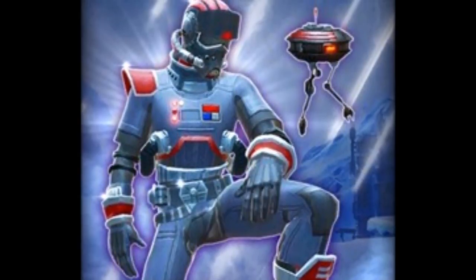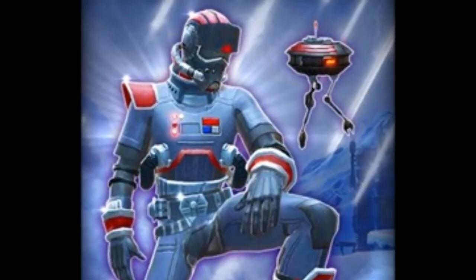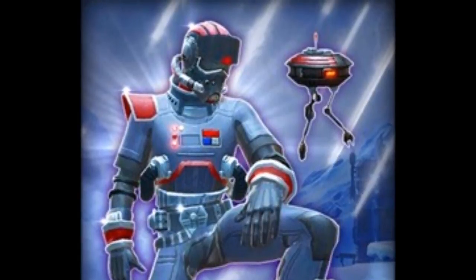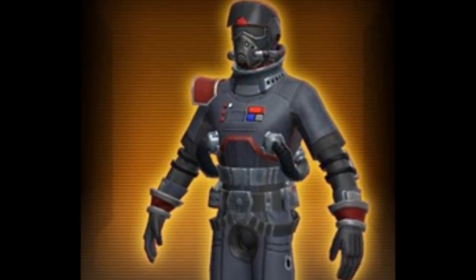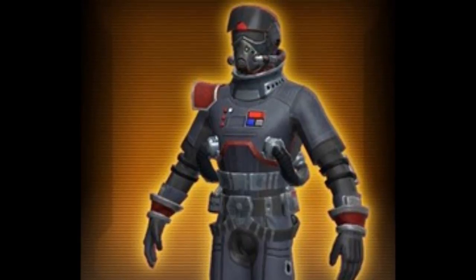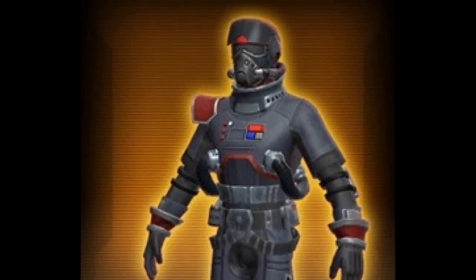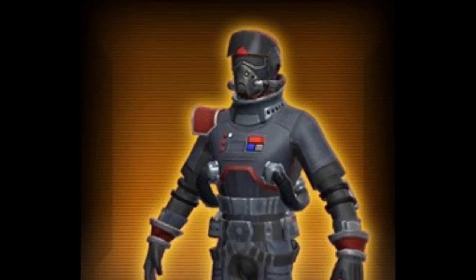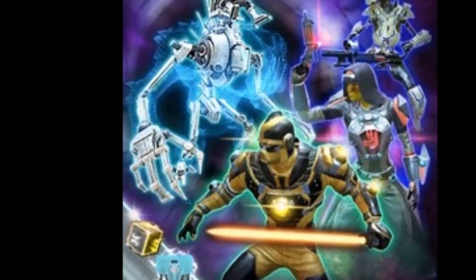We're also getting the Special Forces armor set, which is a Battlefront 2 tie-in since that game releases in about a month. I was hoping for something more clone trooper-ish paying homage to the prequels, but it looks pretty generic — the helmet is clearly a reskin of that generic helmet subscribers got a few years ago and the upper body is also fairly generic. The Shadow Disciples armor set is definitely a lot more exciting than the Special Forces one. Hope you guys enjoyed the video and I'll see you this Tuesday for the pack opening.